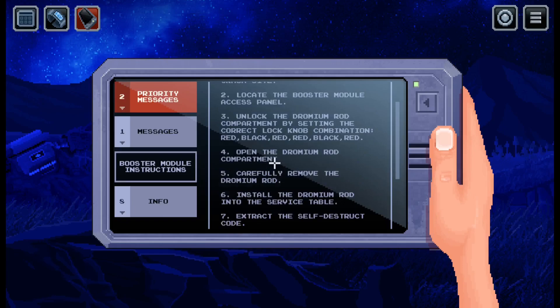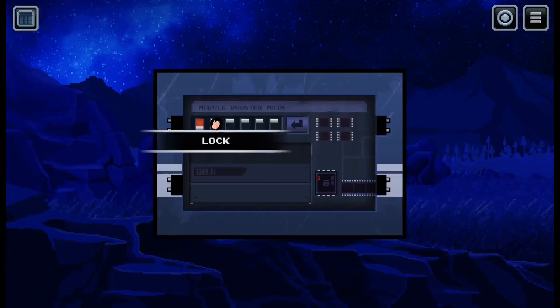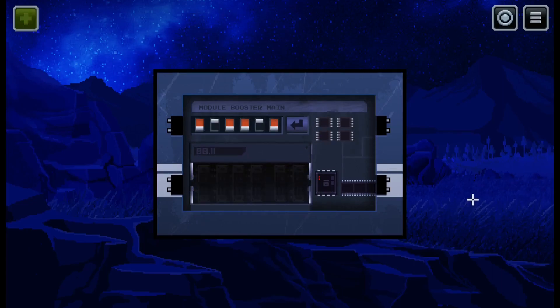Unlock the Gronian rod to part by setting the correct lock-knock combination: red, black, red, red, black, red. Red, black, red, red - oh, it's a palindrome. Wrong one. Black, red, red, black, red. Okay, we got the drumming rod.